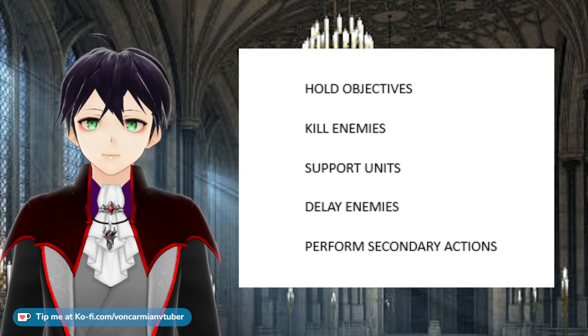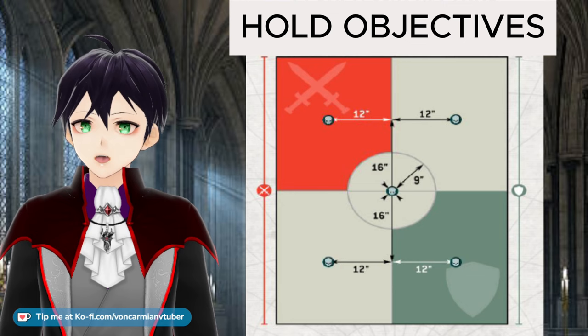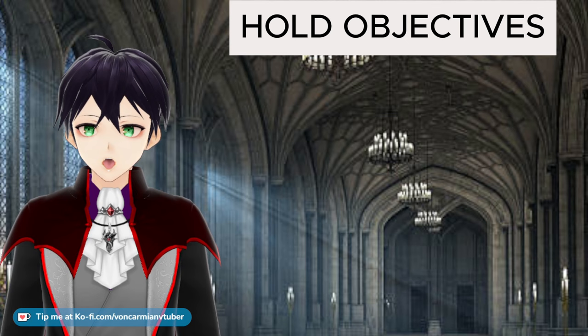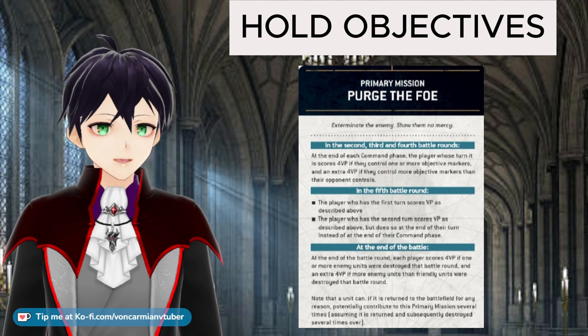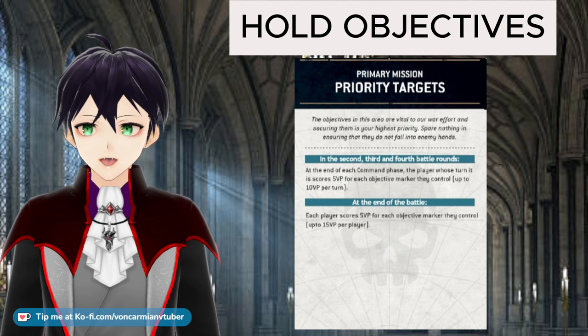For holding objectives: even at 1000 points, when using the Leviathan mission deck there are usually five objectives. We need to hold three of them to score maximum victory points and have those objectives available to perform actions or complete secondaries like Secure No Man's Land. Unless we can keep the enemy away from the mid board entirely, we'll need to hold our own objective and two in no man's land to get the most victory points — though this depends on the mission drawn. Purge the Foe doesn't give points for having two objectives; it needs at least one and still more than your opponent, so holding three will guarantee that. Priority Targets is the only one of the nine missions that doesn't give you more points for having more objectives than your opponent, but we can't just rely on that mission coming up.